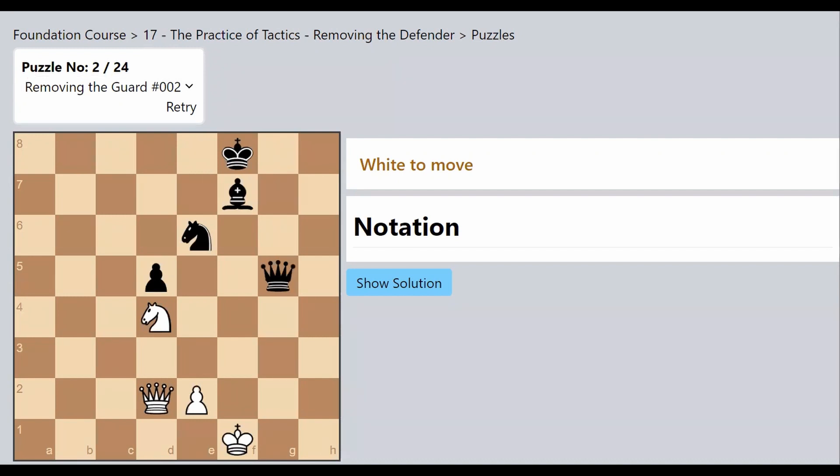Let's see a few more examples. In this position, there is again some tension — the Queens are facing each other and the Knights are facing each other. If I think about simply capturing the Queen, Black captures me back — again an exchange, no advantage. I lose the Queen, opponent loses the Queen.